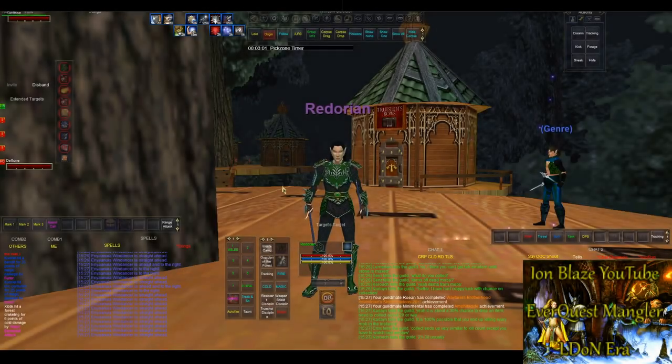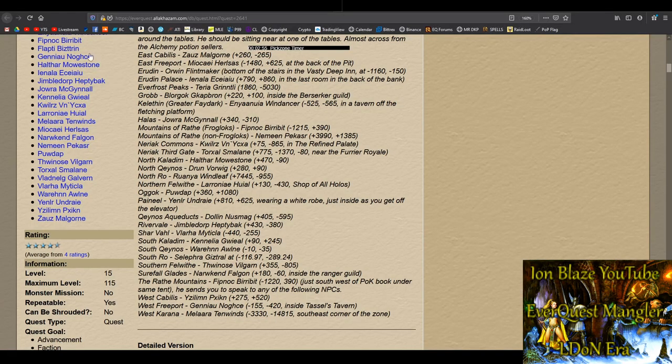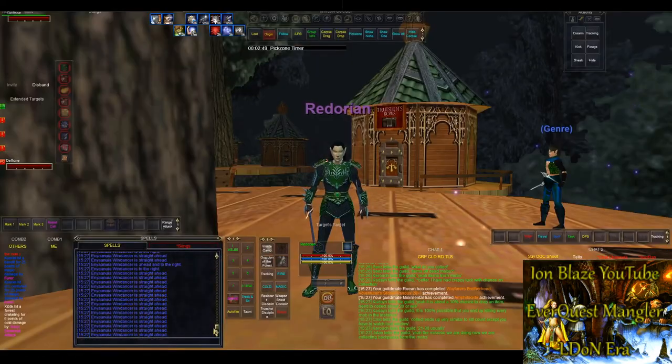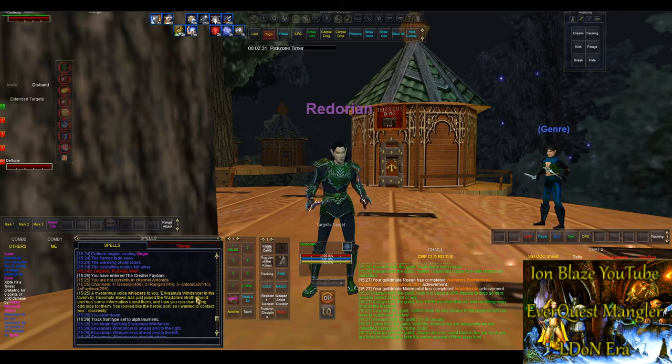You're going to be doing the LDoN access quest, which is called Adventurer's Stone under Alakazan. You get this message — a mysterious voice whispers you — and when you go to your home city it'll tell you which NPC you need to go hail. You just click Origin, go to your home city, and when you're in range it'll get you started on this.